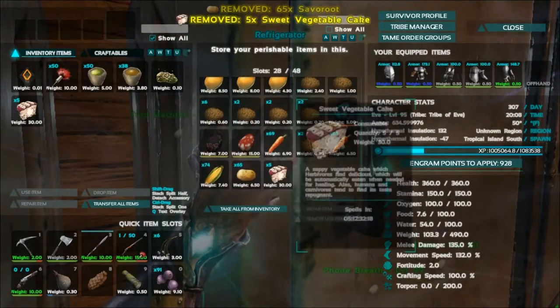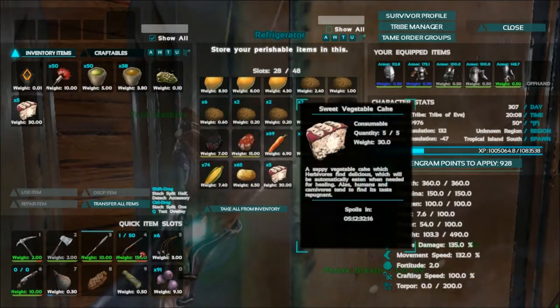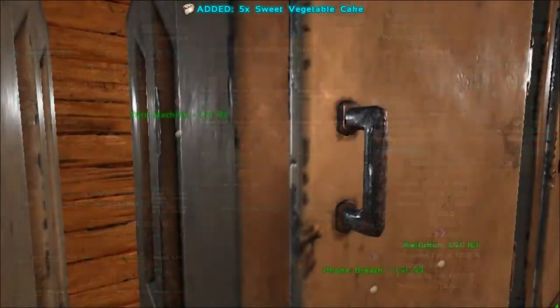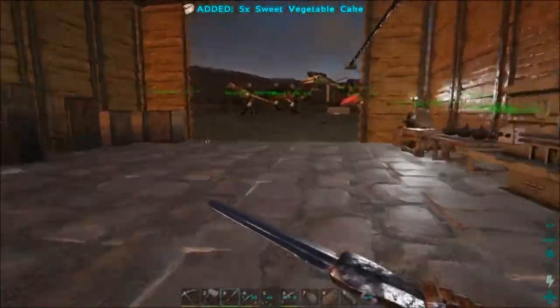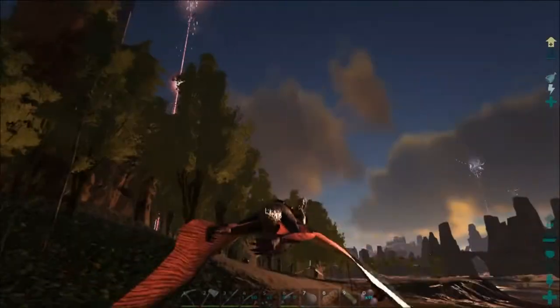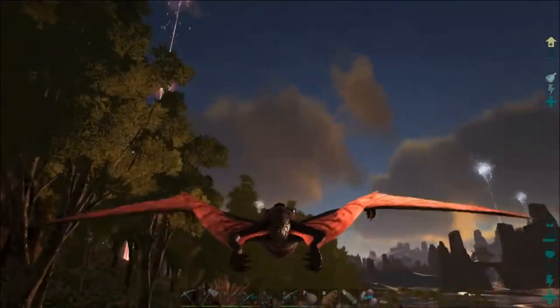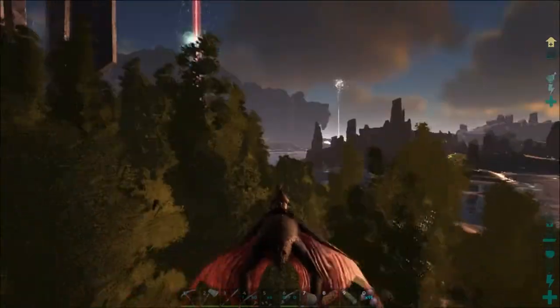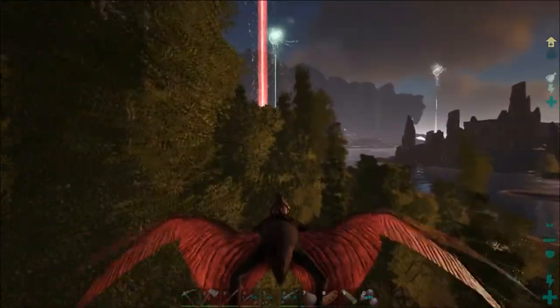The spoil time on a veggie cake in the fridge is 5 days, 12 hours, 32 minutes — so that's quite a long time. I'm gonna get back on the Quetz so we can bring her back to the safety of the base after we get her tamed up. Oh, that's a good drop right there, but it's gonna be a minute before it drops so we'll head over and do this.